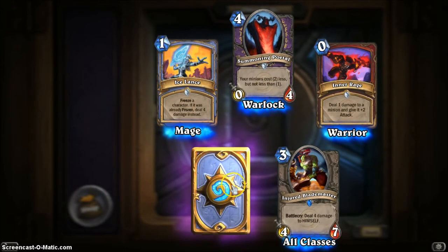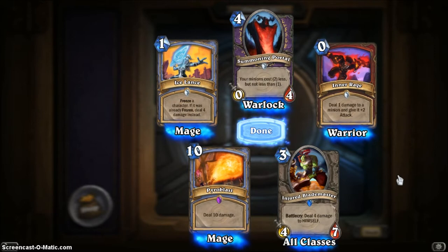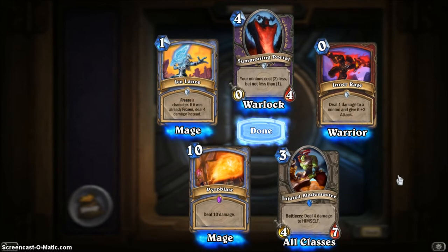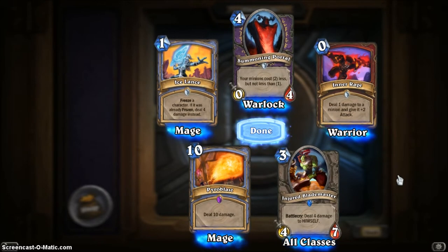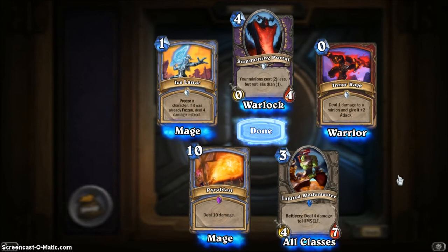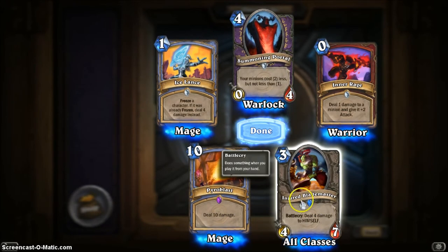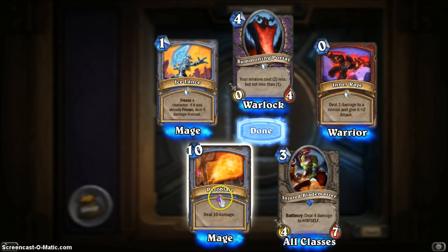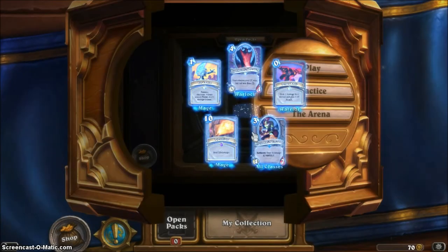Pyroblast — deal 10 damage. That's for a Mage deck, which is what I use. Pyroblast is a great card; it uses all 10 mana, which is the maximum you can have. In one turn you play this and it deals 10 damage to an opponent's minion or the opponent's hero directly. The hero begins with 30 life, so this card gets you one third of the way there. The purple cards are Legendary, blues are Rare, and there's also an orange gem — I'm not sure what that rarity is actually called.